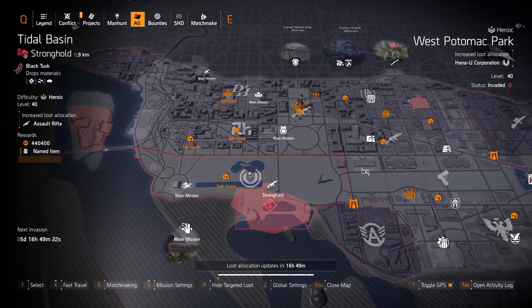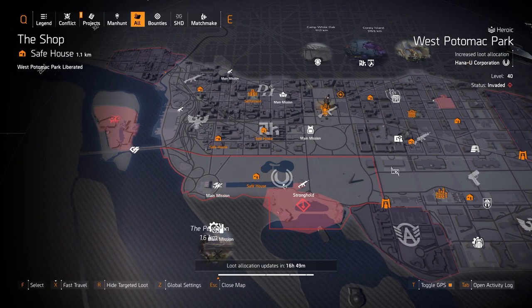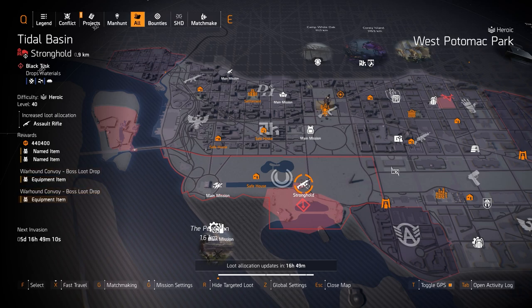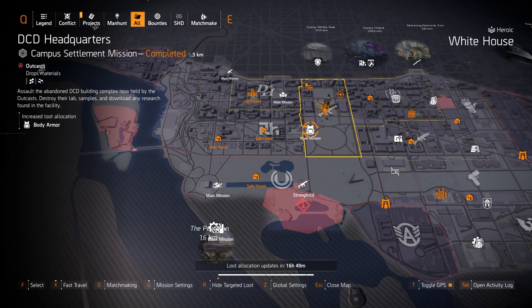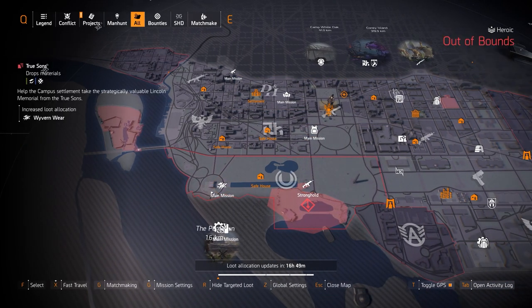Hana-U at West Potomac Park if you want the Force Multiplier backpack with Perfect Combined Arms — that gives you an extra 30% skill damage every three seconds that you're shooting and hitting the target. We also got doubles for assault rifle targeted loot at Tidal Basin. Chest pieces — DCD if you want the Tardigrade exotic chest piece.